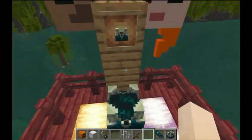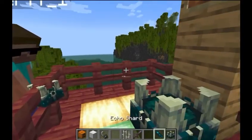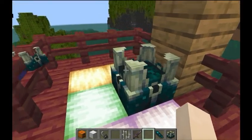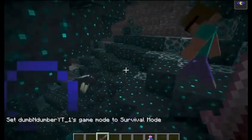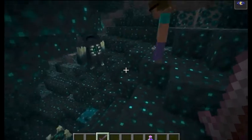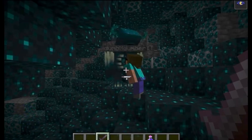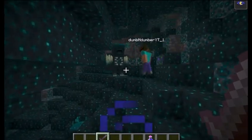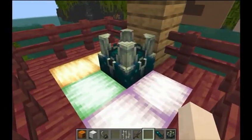Our next one is called a Sculk Shrieker. Very, very literal — yes, it is a redstone block found in the deep dark biome that summons a warden when a player is detected nearby. So guys, you do not want to find these things. It's like echolocation. It's very terrifying and you do not want to find one of these bad boys. If you see one of these, I would say you book it.